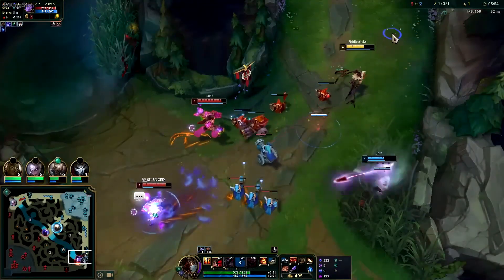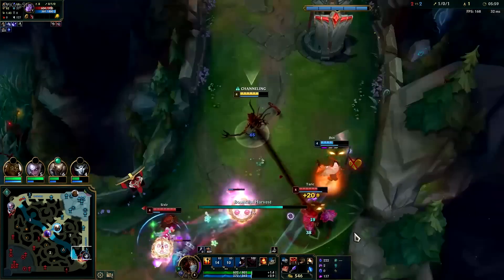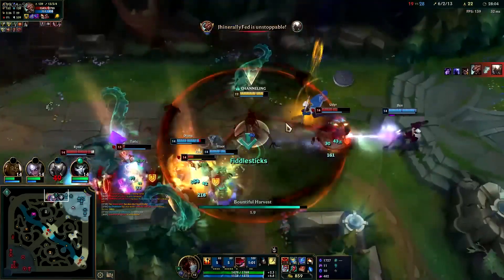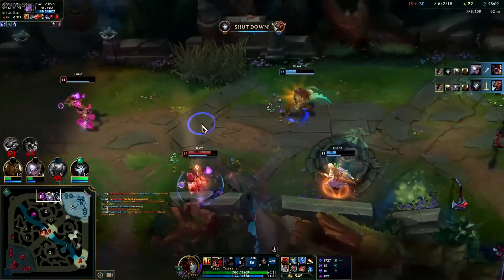Honestly, this AP support should be something you set your eyes on in the current meta. You can be aggressive and dominant in lane, and with the amount of soft CC abilities that you've got, you'll easily dominate the League of Legends meta. So go out there right now and play some support Fiddlesticks. Do you have any weird off-meta champions you enjoy? Let us know in the comments below. Until next time!